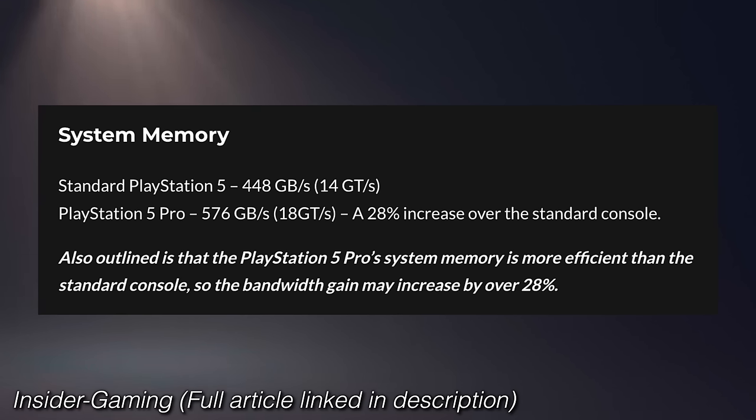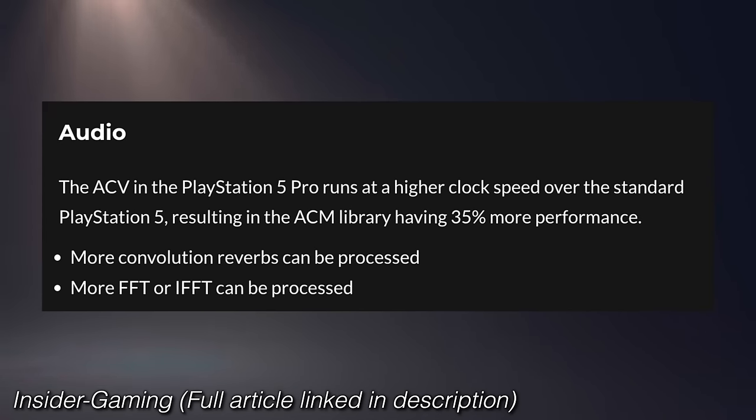On memory, the current PS5 has 16 GB of GDDR6 at 448 GB/s bandwidth. PS5 Pro keeps the same 16 GB of GDDR6 but runs at a faster rate — presumably 18 Gbps — for a memory bandwidth of 576 GB/s. On the audio side, the APU runs at a higher clock speed, giving the ACM library 35% more performance: more convolution reverb and more FFT/IFFT can be processed, so essentially everything on the audio side runs a lot faster.